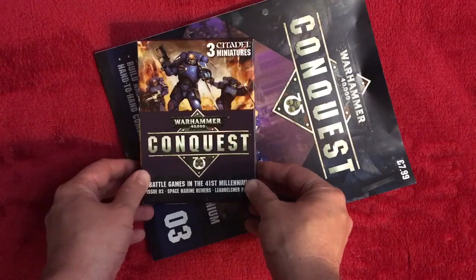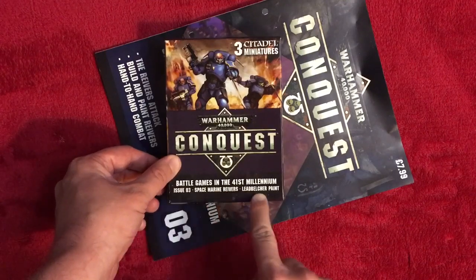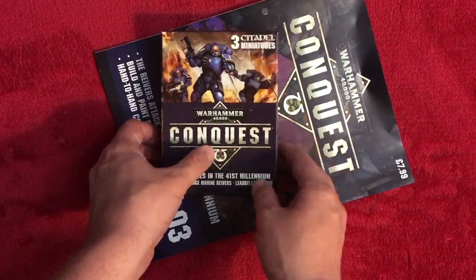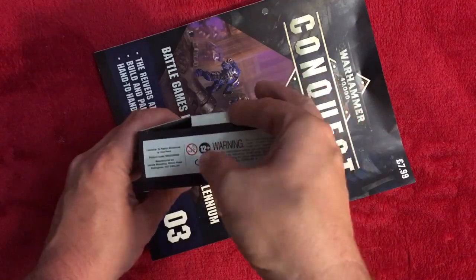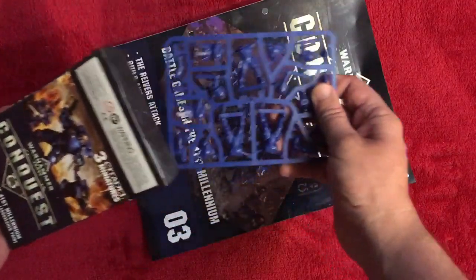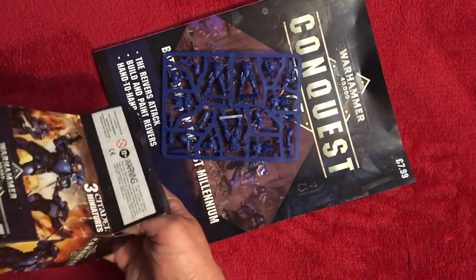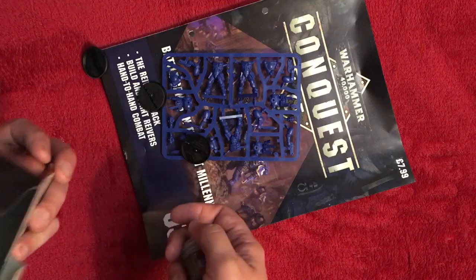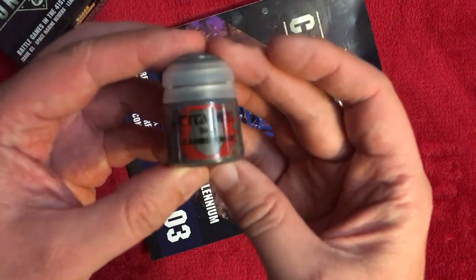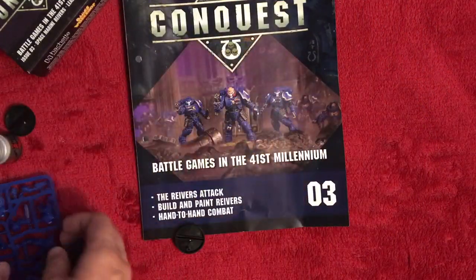They've done away with the tray to put the miniatures in, so we've got a little box now. Inside we've got Space Marine Reavers and Lead Belcher paint — that's a base paint, a sort of steel grey tone. We've got another tray of miniatures, three of them with bases, and a full pot of Lead Belcher.